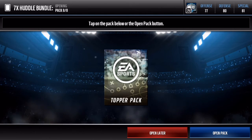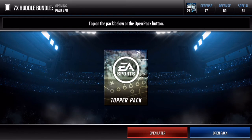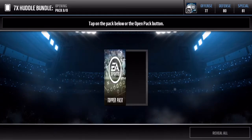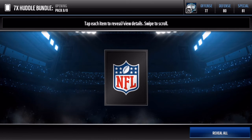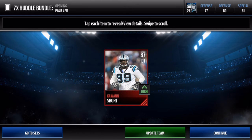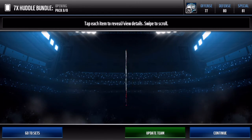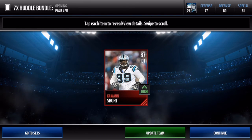This is the bundle topper — it is a guaranteed elite player. I'm not sure if it's a guaranteed program elite, but it is a guaranteed elite. Let's open it: three, two, one — boom! We get Kawan Short, 87 overall D-tackle. That is a sick card right there.